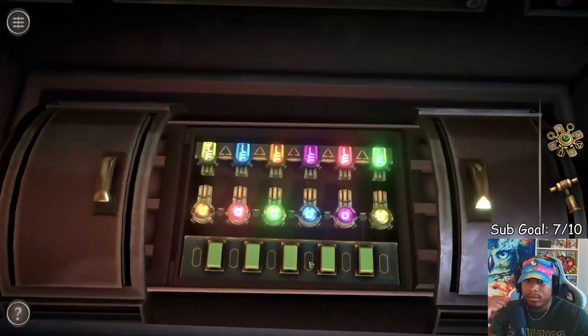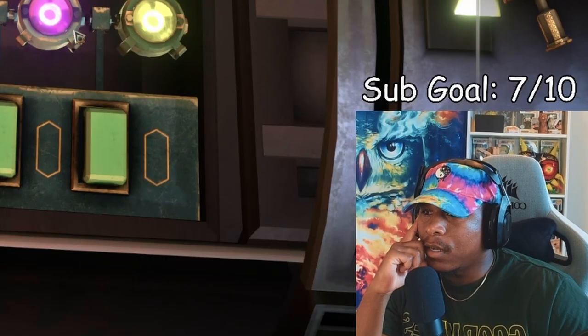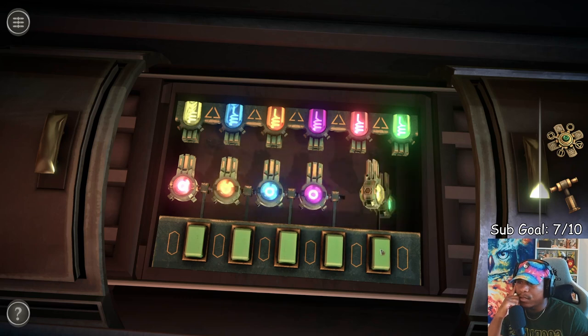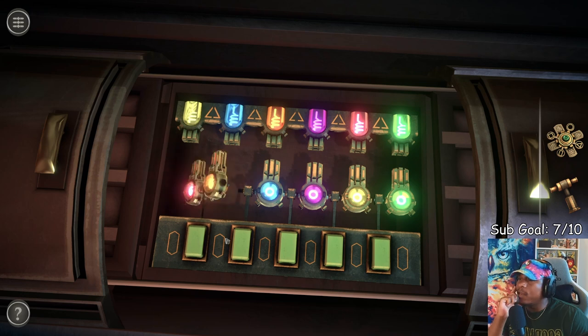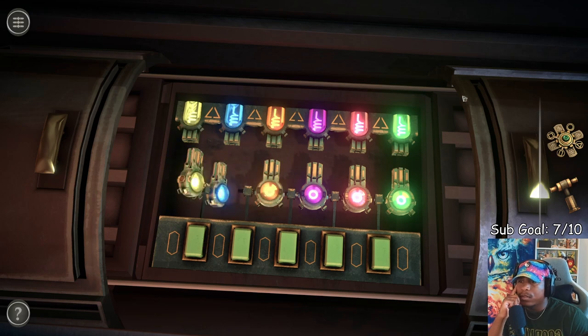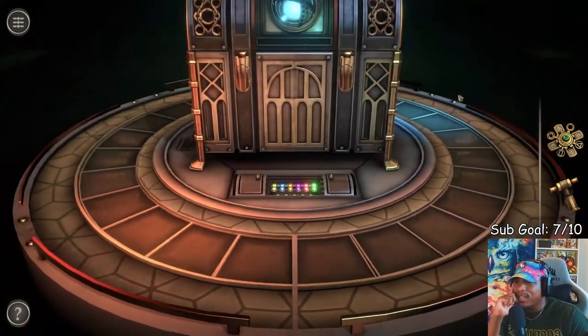Let's mess around with this. Looks like we have to line them up — color match. This isn't gonna be hard. Let's get green over there first, then move purple, do this, then move green over here. This is not hard — or I'm just that smart.